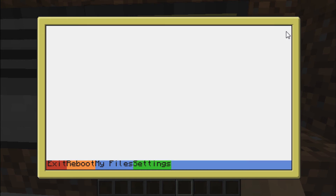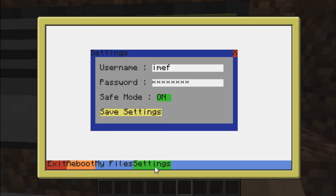So that's all for my files. Let's go to update number three, because update number two was the little pop-up messages. I made the settings, so you can set the username and the password. The save mode basically controls whether the program asks for a password at startup or not. And you can save the settings, of course.